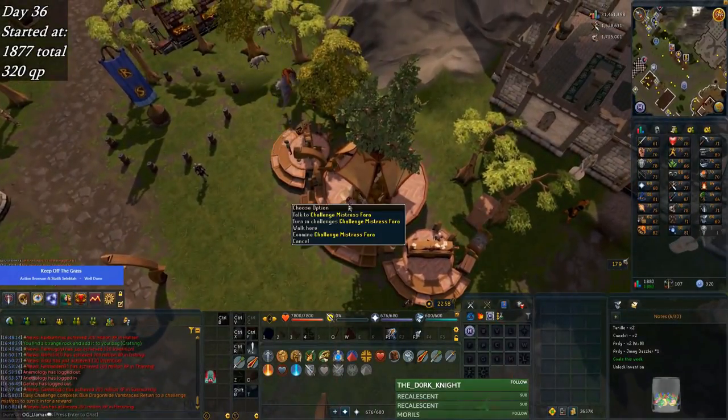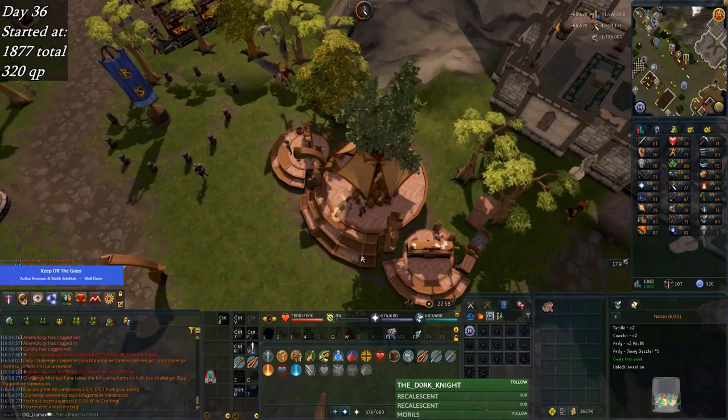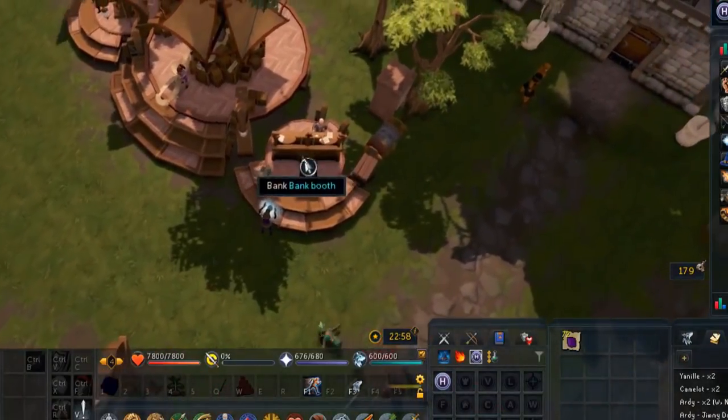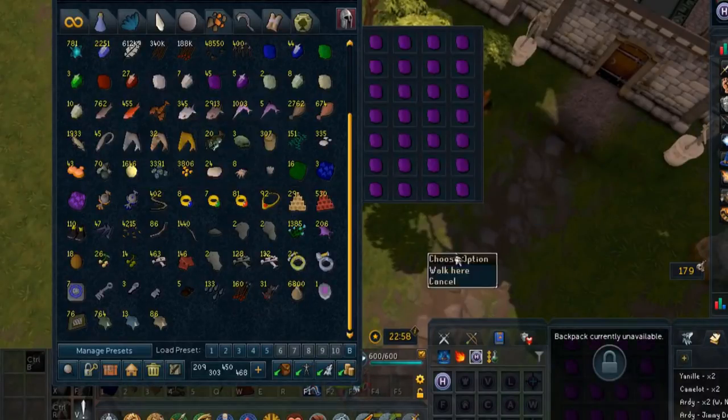So instead of DG crafting right away, I went for the crafting daily challenge. Extended it — Blue Dragonhide Vambraces, so that's 600 of them down the drain. That's better than the wiki said. And I get 72 dragonstones back? That's a giant stack of dragonstones.